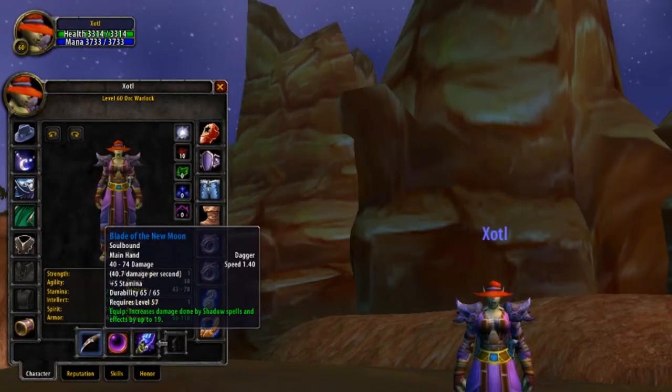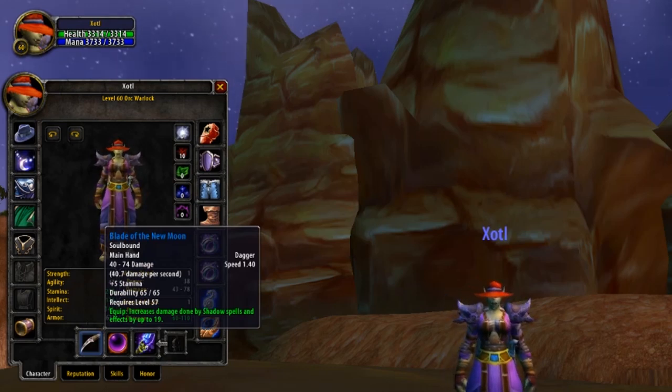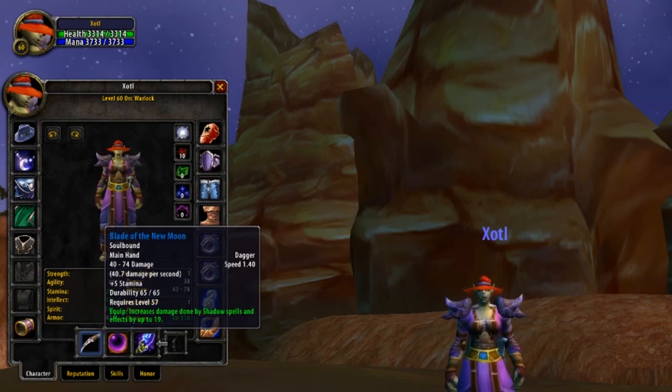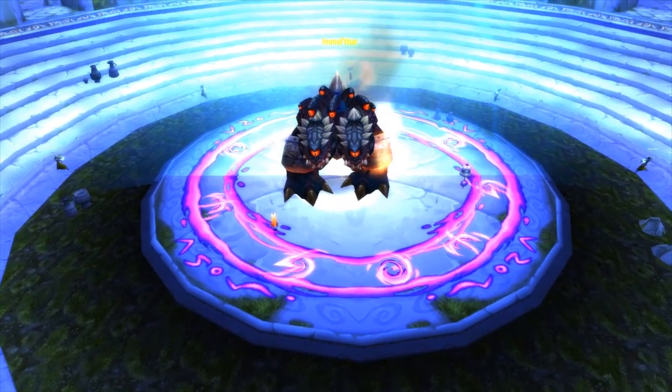Alright, so let's talk about weapons. The best is always going to be a one-handed weapon with an offhand, due to the power provided by certain offhands. For your main hand weapon, you'll want to pick up the Blade of the New Moon. This dagger gives you plus 5 to stamina, along with a massive 19 to Shadow damage. And as mentioned, the majority of your damage is going to be coming from those Shadow Damage Over Time spells. This dagger drops inside of Dire Maul, from the giant demon dog boss Imolthar, inside of Dire Maul West.